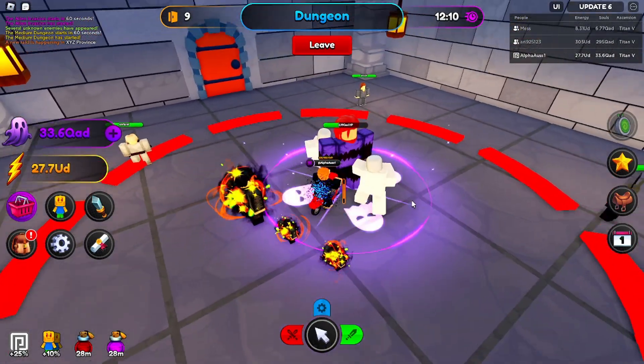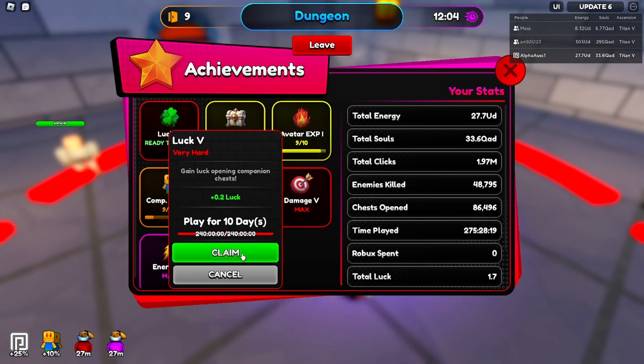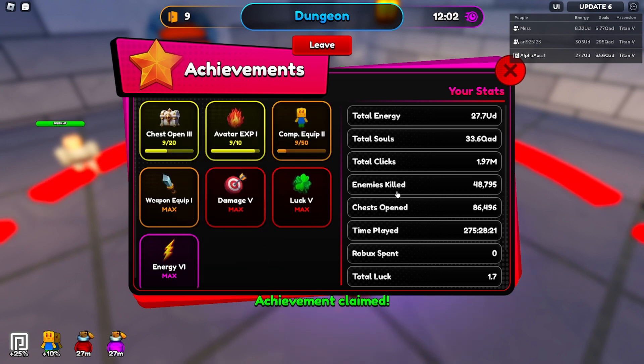I doubt anyone's clearing room 50, but room 20 is probably doable. We can claim our Luck 5 upgrade — let's go. Now our luck is almost two, that's pretty solid.